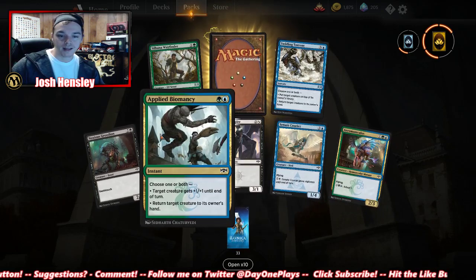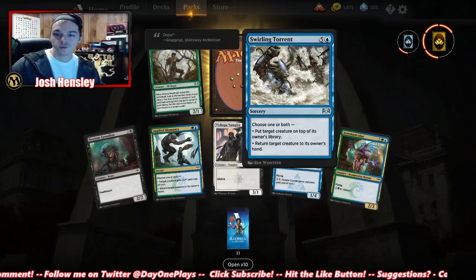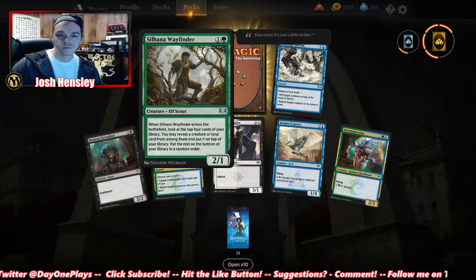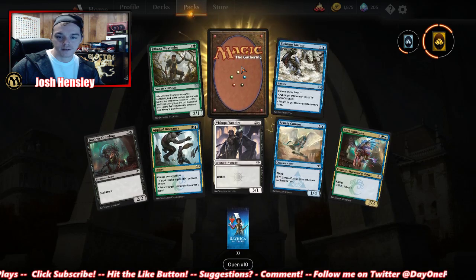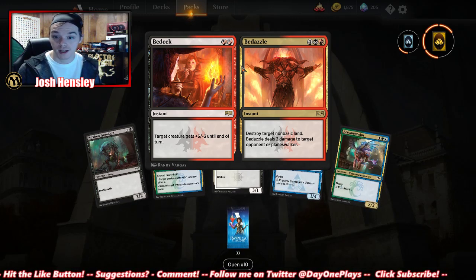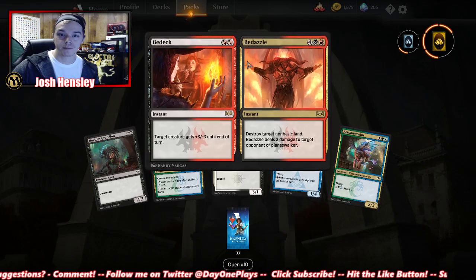Another Applied Biomancy, an Aeromunculus, Whirling Torrent — choose one or both. Then a Courier. Bedeck and Bedazzle: target creature gets +3/-3 until end of turn; destroy target non-basic land; deals two damage to target opponent or planeswalker. Bedeck is pretty good.